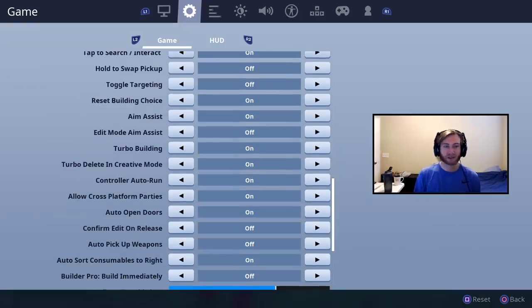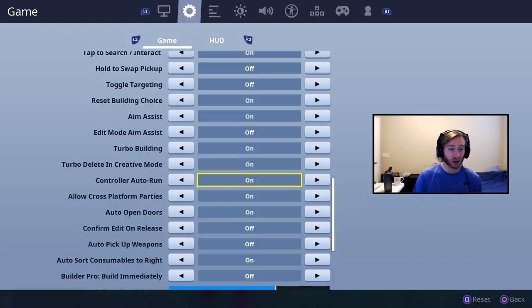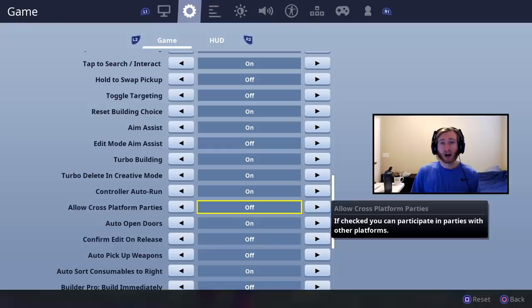Aim assist is obviously going to be on — I do not have enough control of my thumb to turn it off. Turbo build on, easy stuff. Controller auto run I have on. You're going to want to turn this off if you are playing regular solos. If you're playing group matches — duos, squads, or arena — then you need to have this on; it won't let you do it otherwise.